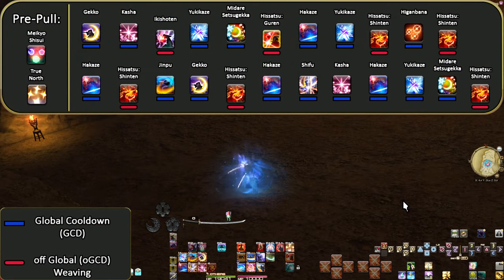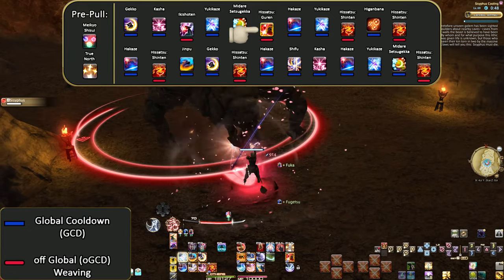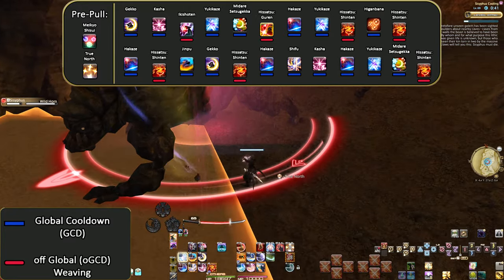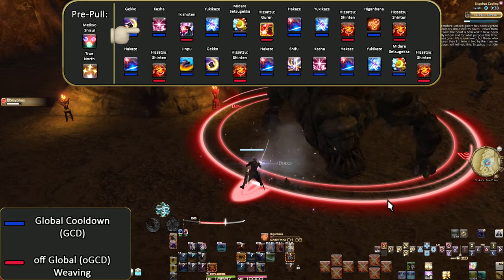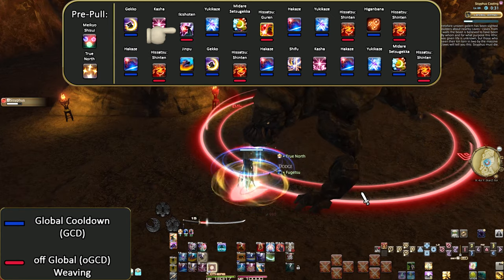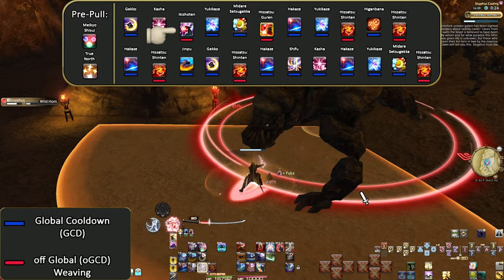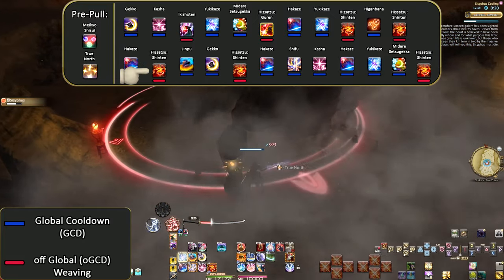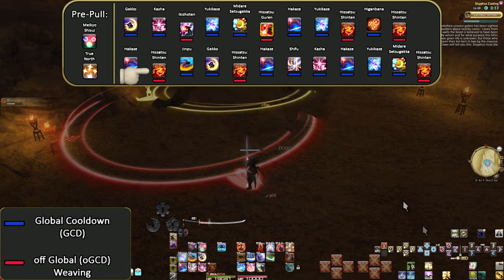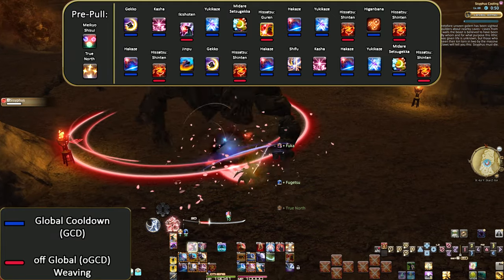Now we can move into our new opener with actual Kenki generation and major skills from Stormblood — Ikishoten, Guren, and lots of Shintens. It is much busier than at level 50 and 60 from how much Kenki we gain naturally plus the 50 from Ikishoten. We leave the first weave bare for a potion window in high-end content, and to ensure Ikishoten is available. Because Fuka speeds up GCD, we try to keep double weaves to a minimum. The specific placements of Shintens don't need to be in specific spots — if you have the Kenki, spend it wherever you're comfortable while still doing it under party buffs.